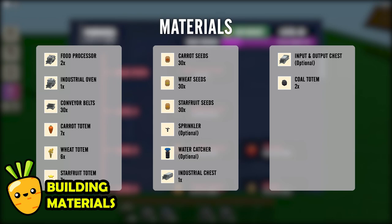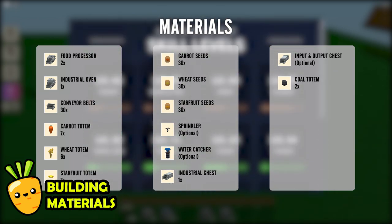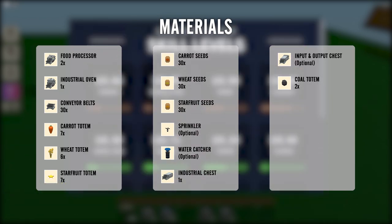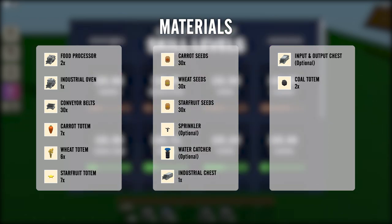The materials that we need to build a food farm are listed here. There is a lot of materials you need for it to work. The industrial stuff is basically for players who have most of the levels unlocked. If you haven't unlocked them, you'll have to work on unlocking them first and then come back to this later.